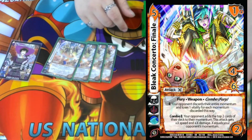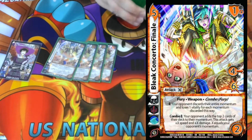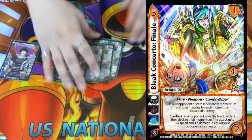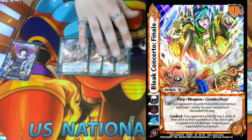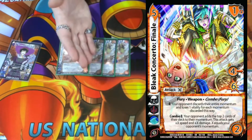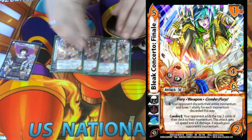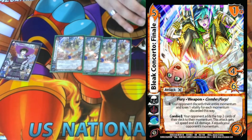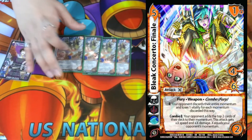That leads into Bleak Concerto Finale — a 5/2 four-mid for six, one-mid block, Fury, Weapon, Combo. There are only two Furies in our deck: this one and another one I'll show you later. E: your opponent discards their entire momentum and loses one vitality for each momentum discarded this way. We're trying to give our opponent as much momentum as possible, then punish them for it — we Trojan horse them, give them momentum just to blow them up.